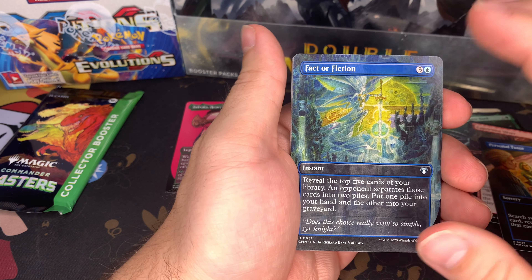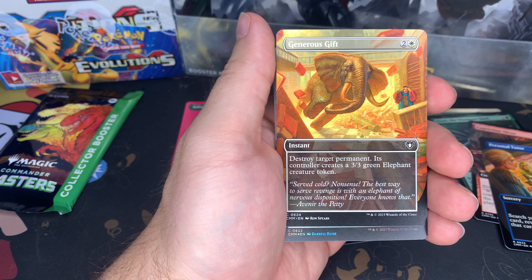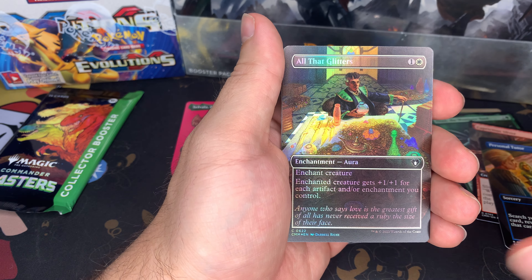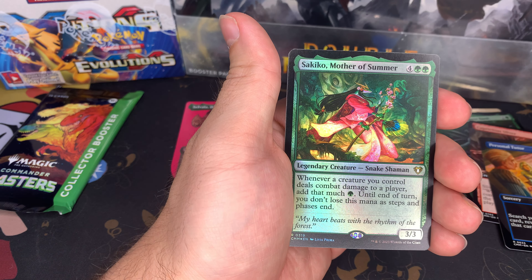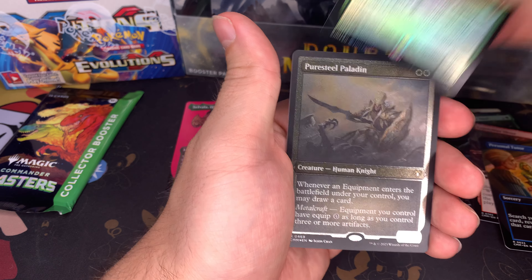Fact or Fiction — it kind of reminds me a little bit of Force of Will. Generous Gift. All the Glitters — it's okay. Oh, it's Kykar, Mother of Summers — nice!